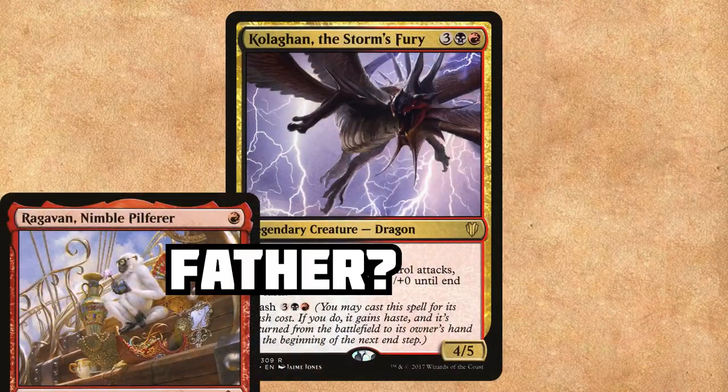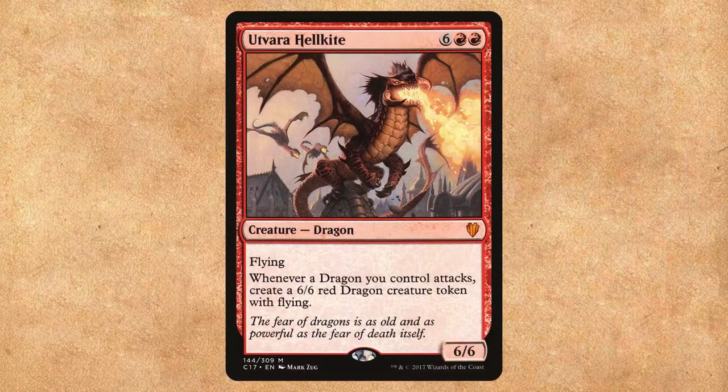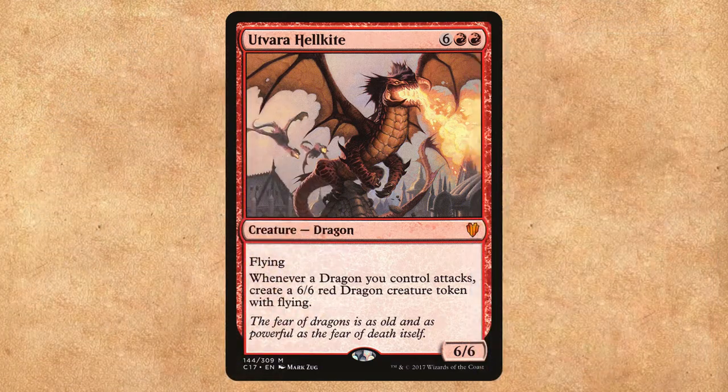Kologon, the Storm's Fury, can be dashed out for a surprise attack, and whenever a dragon attacks, it's going to give all of our creatures +1/+0. Utvara Hellkite is going to give us another great attack trigger — every time a dragon attacks, we get a 6/6 dragon creature token. Get in for that damage.